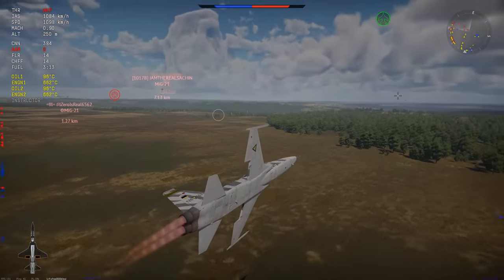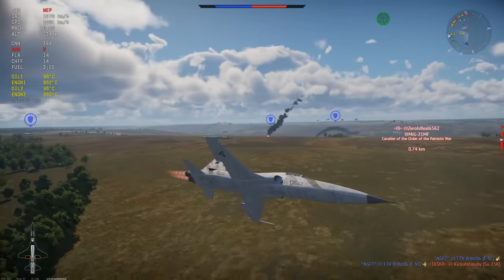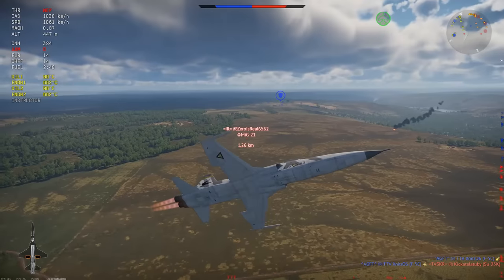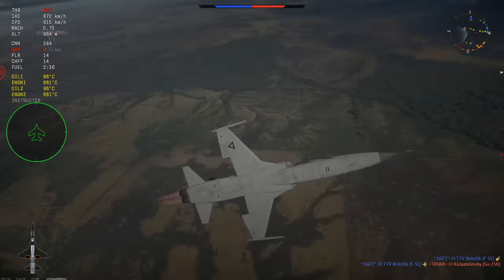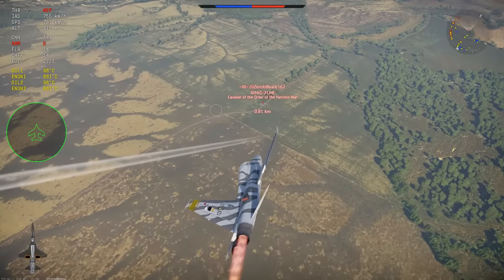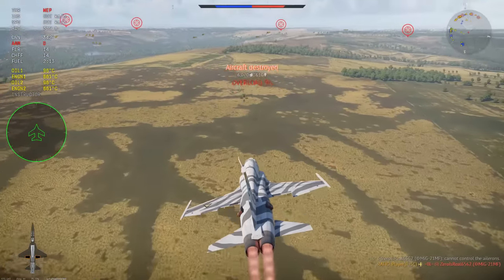Did I mention this thing has missiles? The F5C has AIM-9Es, and they're AIM-9Es — they're not that great. They don't pull very well, and you basically can't get a kill on somebody unless they have no idea you're there. Ideally, you want to be shooting these missiles at people who are very slow and not paying attention. They're a little better at high altitudes, but that goes for every missile in the game. If you want to do really well, stay fast and keep your head on a swivel at all times.